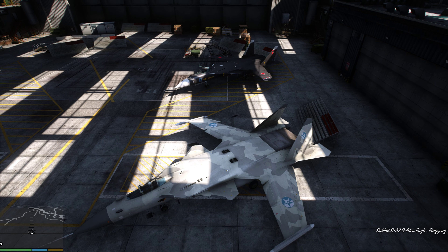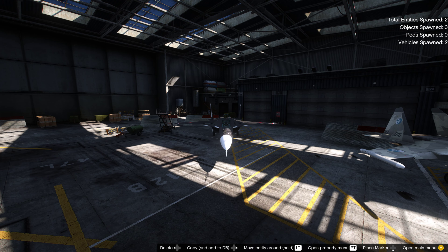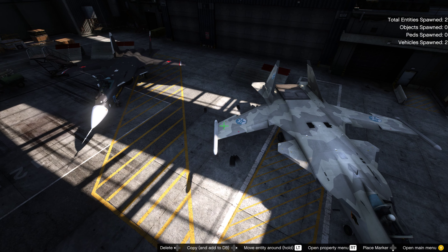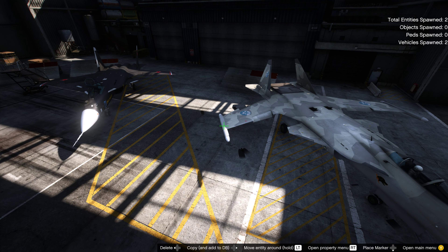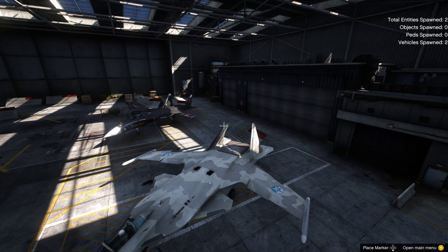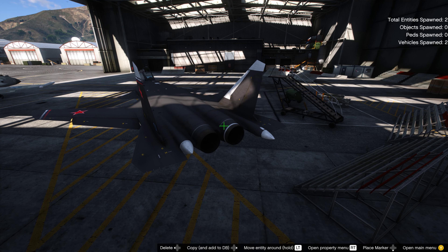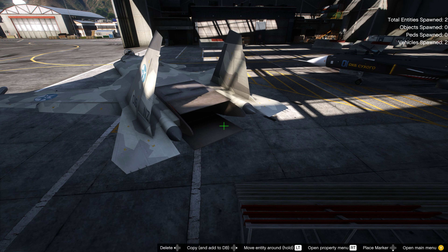We've got a normal Su-47 parked next to us to showcase the differences. First and foremost, the production Su-47 has outward-canted stabilizers; here we have them canted inwards. The S-32 has ECM pods mounted on the wingtips, which the Su-47 does not — these ECM pods are carried by the Flanker series in real life. And we have this square exhaust nozzle, which is the biggest difference: the Su-47 has two normal non-thrust-vectoring nozzles, while here we have the square one with moving paddles.